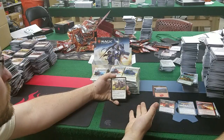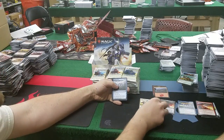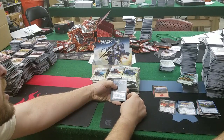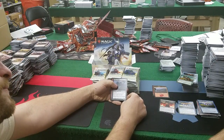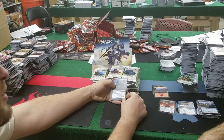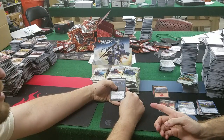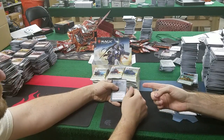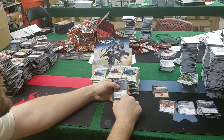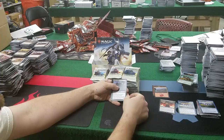Call the Cavalry: two 2/2 white knight creature tokens with vigilance for 4 mana — not bad. Wizard's Retort — we already have a foil of it. Knight of Malice: first strike, hexproof from white. They've done that with the knights — there's also a white one with hexproof from black. They wanted to make a black knight and white knight again, but not with full protection since full protection is overpowered. As long as any player controls a white permanent, it gets +1/+0 — so you might get a 3/2 for 2 with first strike. That's some good value.